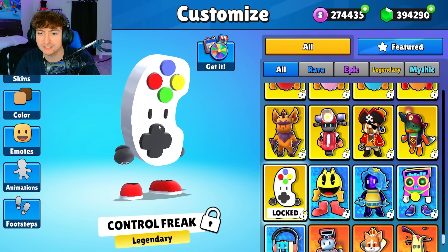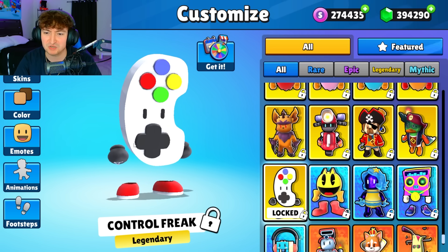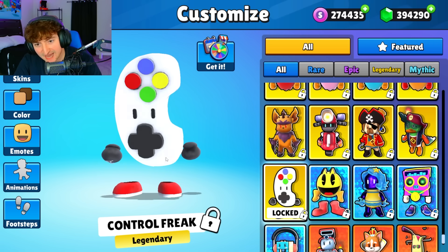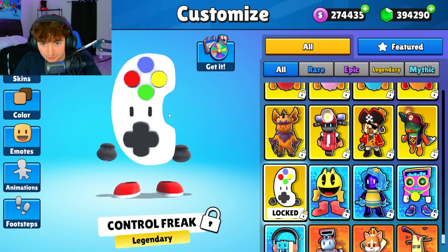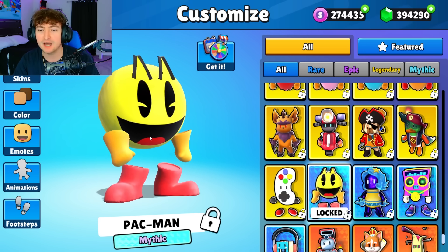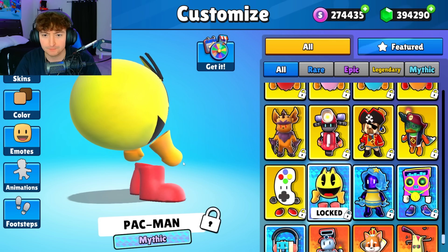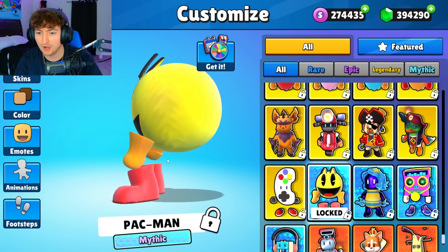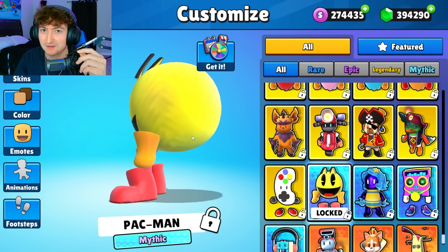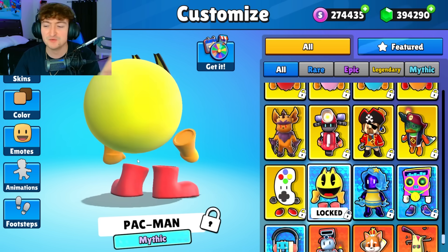Next we have Controller Freak, which is kind of basic and I'm not a huge fan. I just realized that his hands are just straight-up buttons — I thought they were joysticks for a second. Cool, nevertheless. And now we got Pac-Man. Why is his feet so far forward? Why does he have a dump truck, bro? Pac-Man respectfully has a... let's move on.